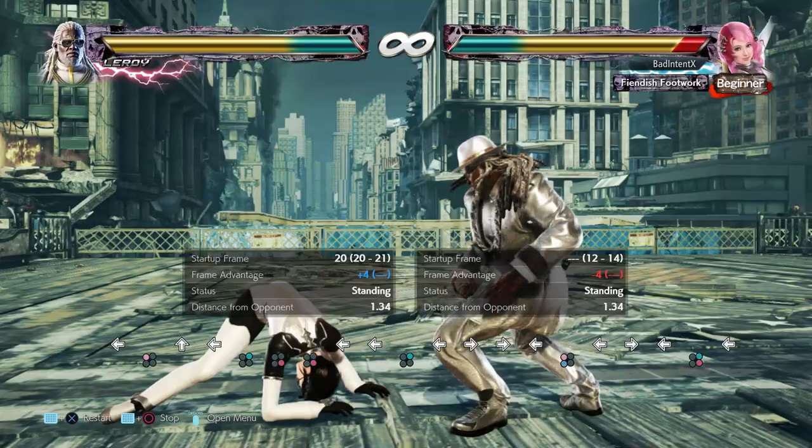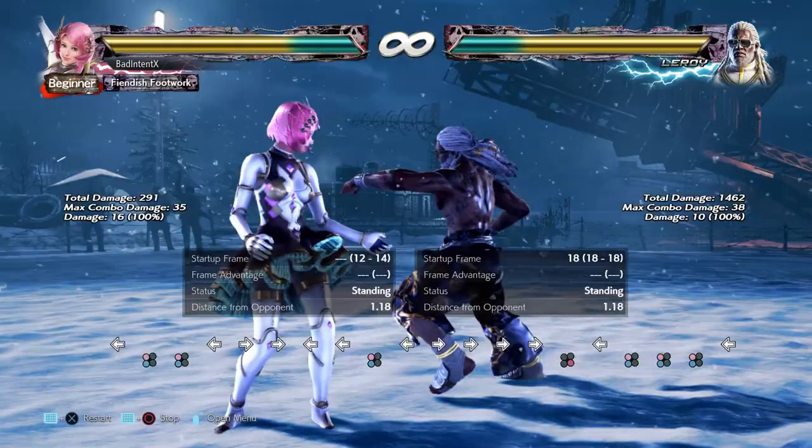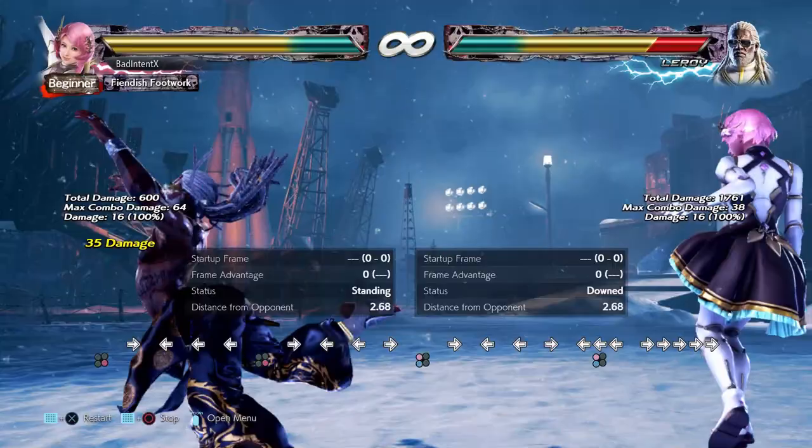Even at minus four, he's not much of a threat since you just have to worry about back four, which only does 17 damage. And of course Leroy cannot parry your grab, so the only thing he can do about grabs is sidestep out of Hermit, which takes about six frames. However, the recovery animation of this step isn't very fast, so he's not going to be able to launch-punish your grab. And if you really want to force him to break the grab, you can do forward 1+3 or forward 2+4, which makes the grab track to both directions.